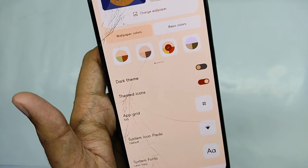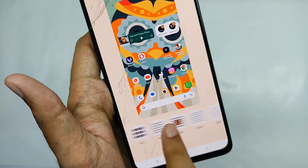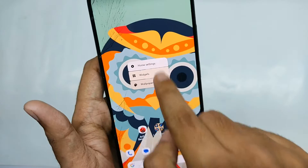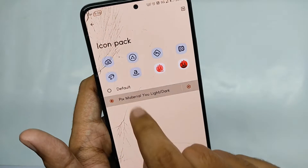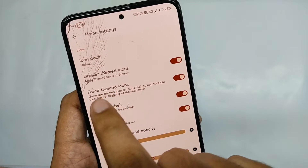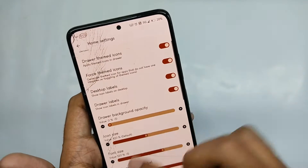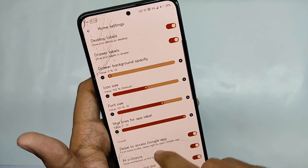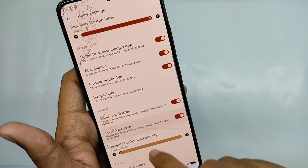Moving down, you also get features like themed icons and you can change the app grid size. Moving into the home settings, you can change the icon pack according to your choice, and you even get force themed icons which generate themed icons for apps that don't have one. Moving down, you can also customize the app drawer opacity, icon size, font size, and much more.